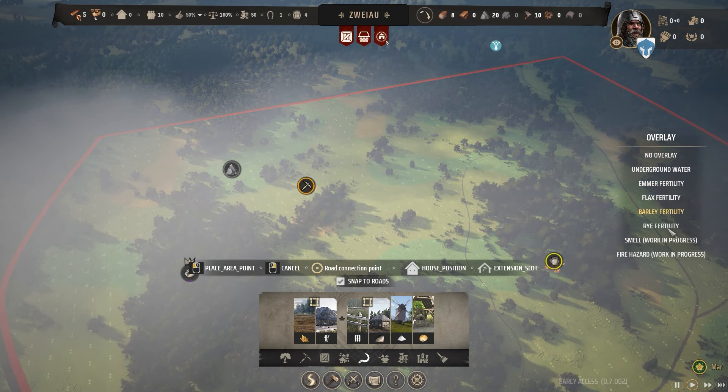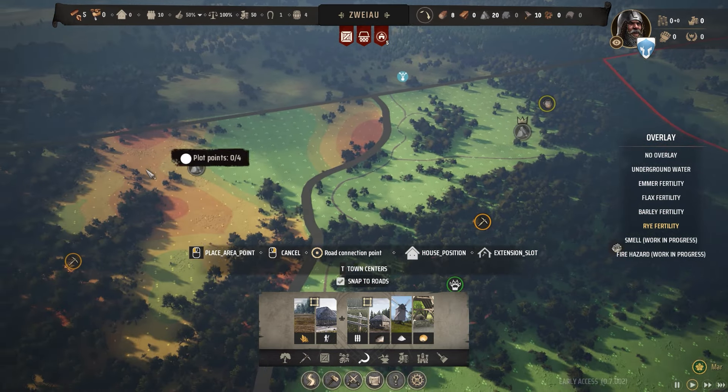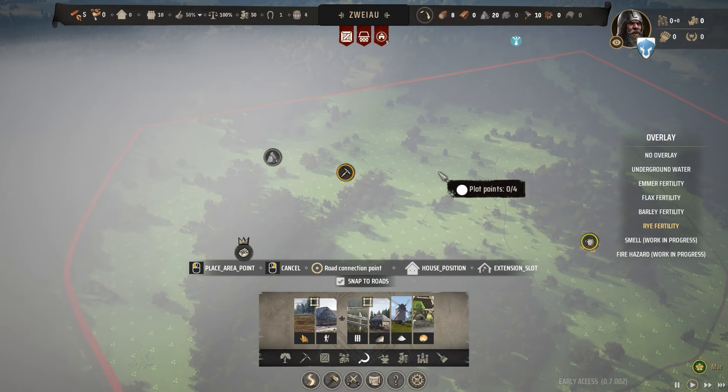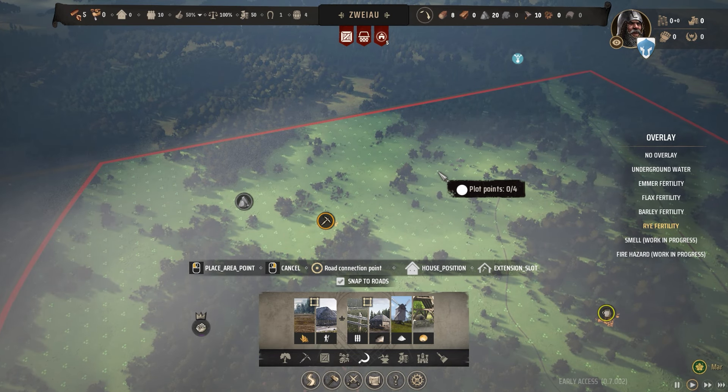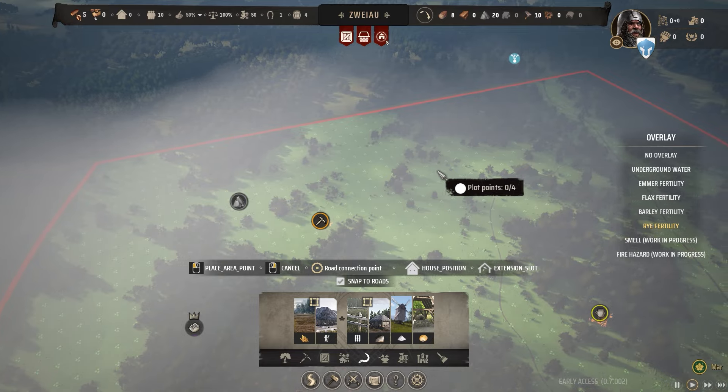Flax, barley, etc. — rye is the important one because it's pretty much almost universal. As you can see here, almost all of the areas bar a few, rye is able to grow. It functions exactly the same as wheat from a mechanical standpoint — it can be turned into flour, so it's the same crop in terms of all the benefits. But it has lower soil fertility requirements, so you can get a lot more bang for your buck on areas that other crops would not be able to grow.